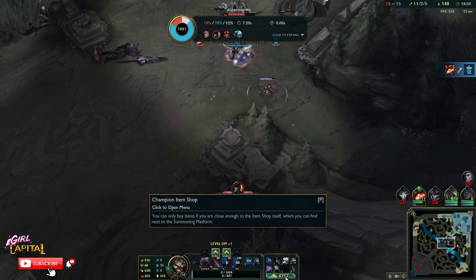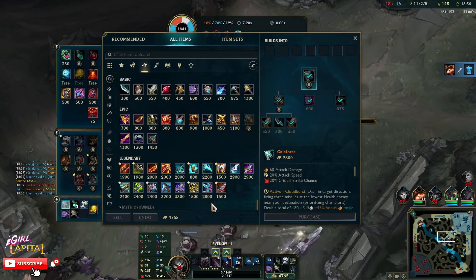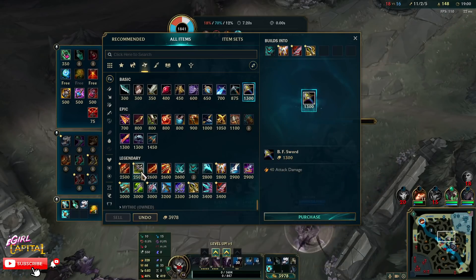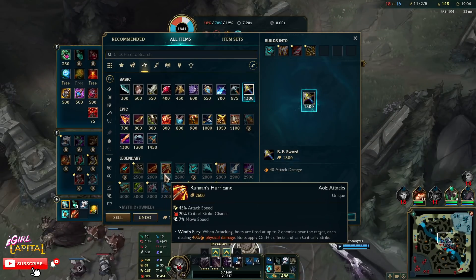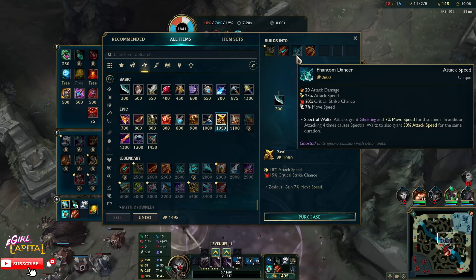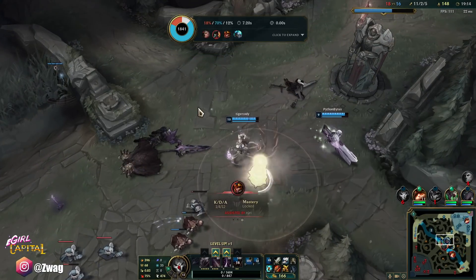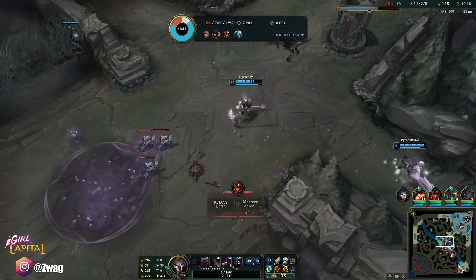Oh my god, look how much gold I have — 5k gold, no wonder I'm not doing damage. Forgot to base. Storm Razor — oh my god, I get almost two full items, nearly three off this base. Should I go Ruined King or Phantom Dancer? That is so much gold and I was still destroying them with just the Galeforce.